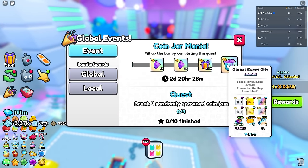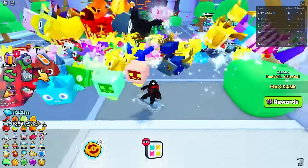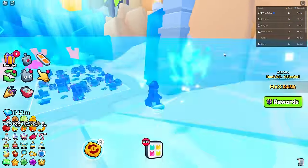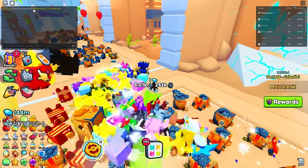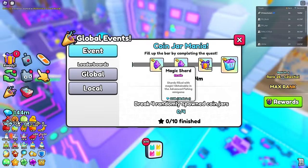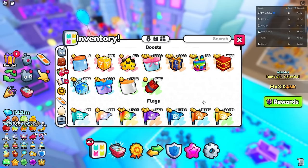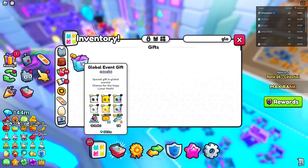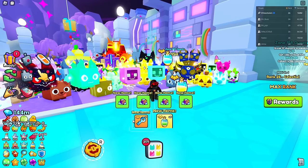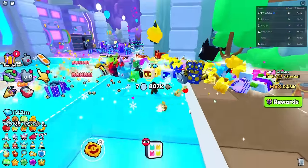Another great way to get a free huge is through global events. We have a global event gift to open - you have a chance to get a Huge Lunar Moth. You have to break four randomly spawned jars around the map. There's a coin drawer event in Mothership Circuit Board right now. Once you complete all of them you get a reward worth 24 million gems - not bad. But most people just sell these global event gifts rather than opening them since they're worth more sold.